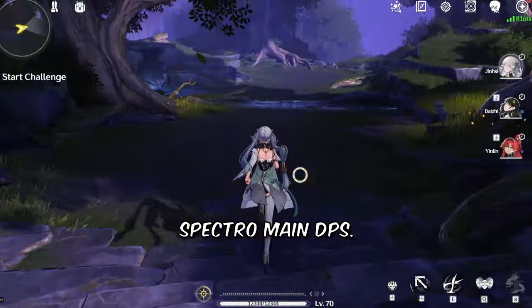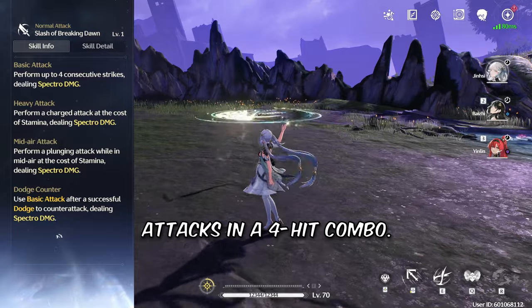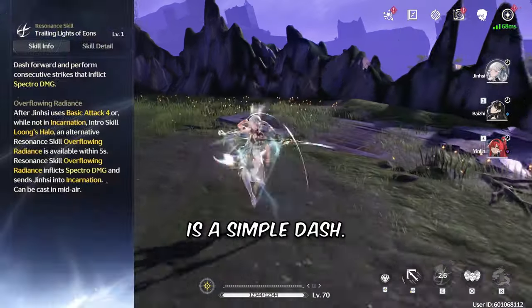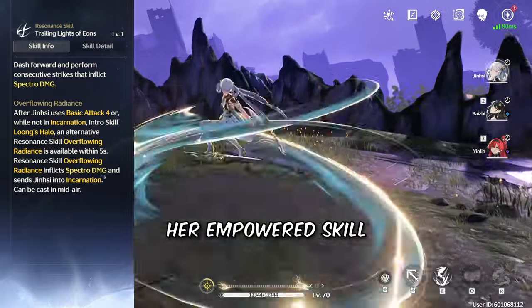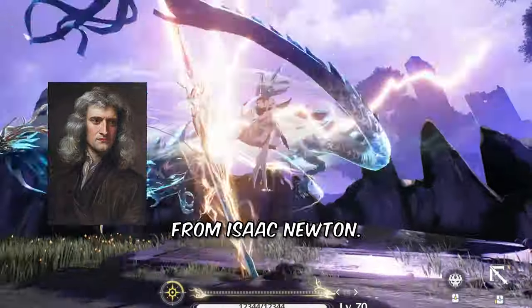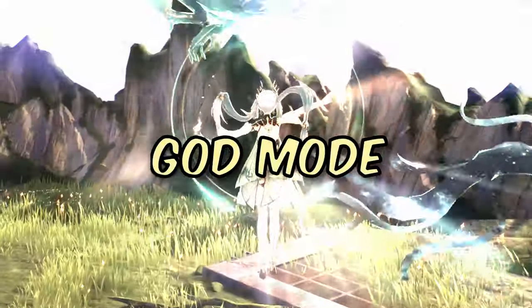Jin-si is a Spectra main DPS. Her basic attack attacks in a 4-hit combo. After the 4th attack, she empowers her skill. Her normal skill is a simple dash. Once you basic attack 4 times, her empowered skill lets her enter God Mode, while having 74 missed calls from Isaac Newton.